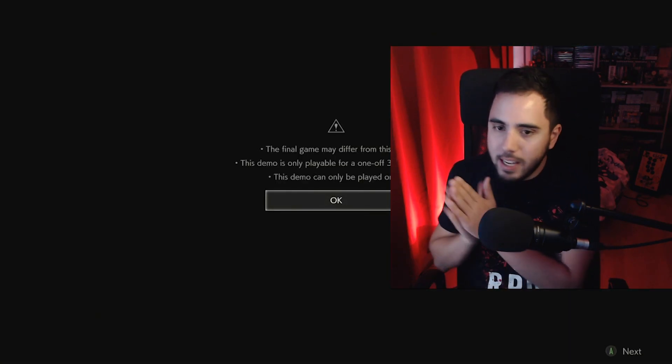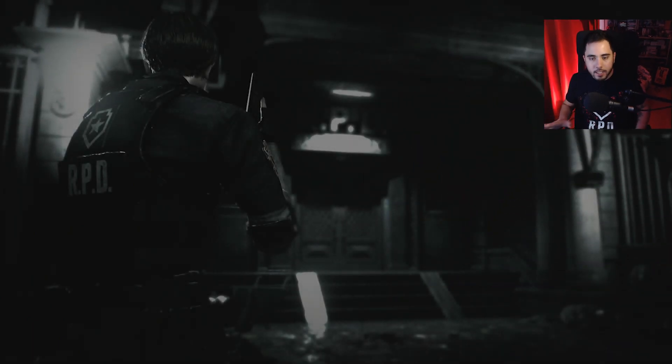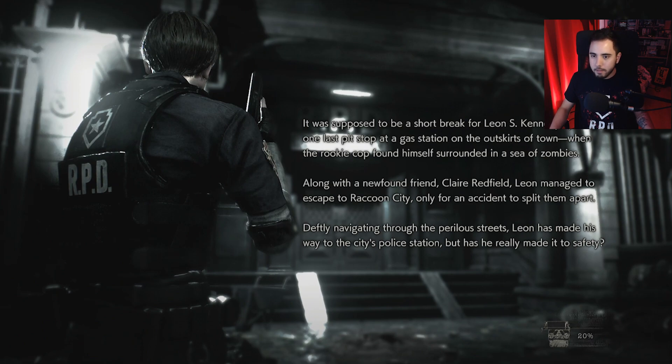I've been keeping myself pretty in the dark on a lot of stuff. It was supposed to be a short break for Leon S. Kennedy, just one last pit stop at a gas station on the outskirts of town when the rookie cop found himself surrounded in a sea of zombies. Along with a newfound friend Claire Redfield, Leon managed to escape to Raccoon City, only for an accident to split them apart. Deftly navigating through the perilous streets, Leon has made his way to the city's police station, but has he really made it to safety?